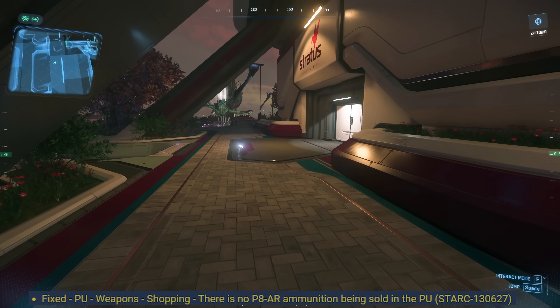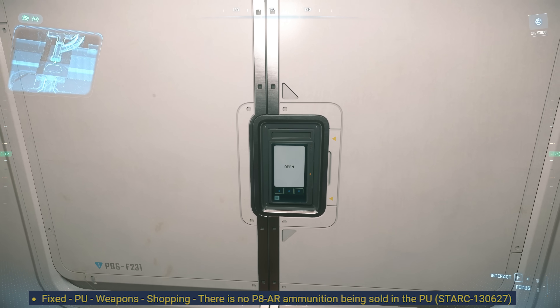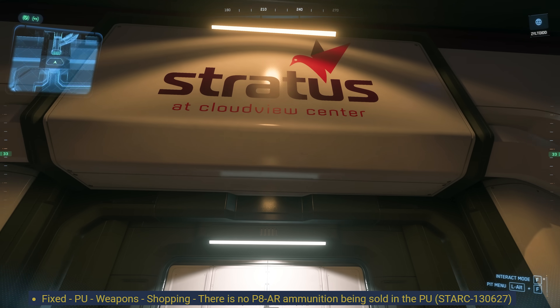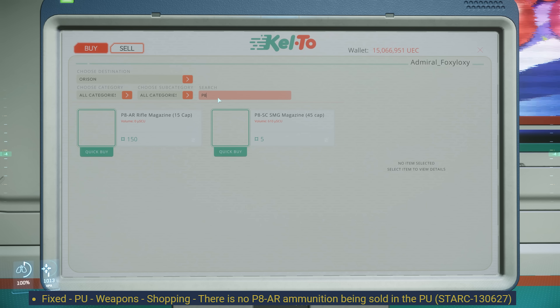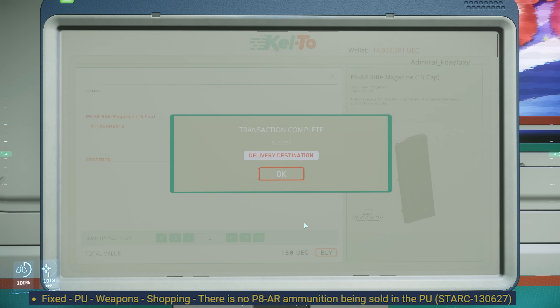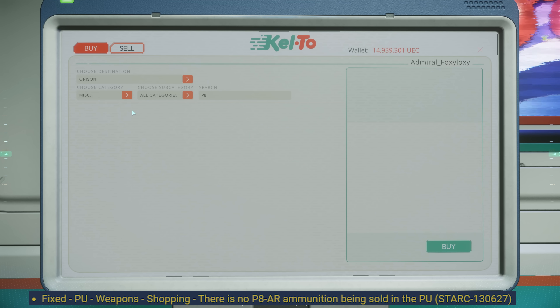The next update is a bug fix. They fixed the P8 ammo not being sold in the PU shop. I am at Aorus Stratus — let's see if we have P8 ammo. Search P8. Yes, we do. Of course somebody bought all of it, but I bought one mag. It's good to know that P8 ammo is available.